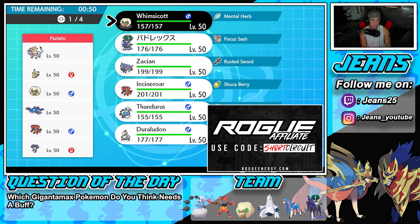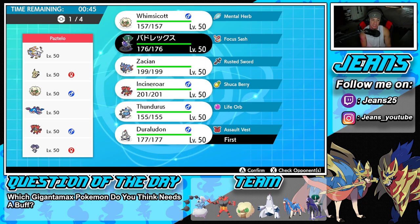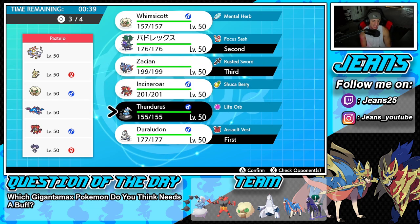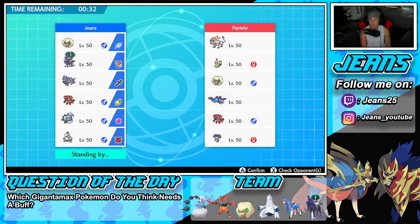Shadow Rider Calyrex is a really good lead with those moves. We definitely want to bring Zacian, and I'm leaning towards Thundurus as well — we're gonna need another Pokemon to Dynamax. I'll bring Thundurus just in case the Duraludon route doesn't work out.